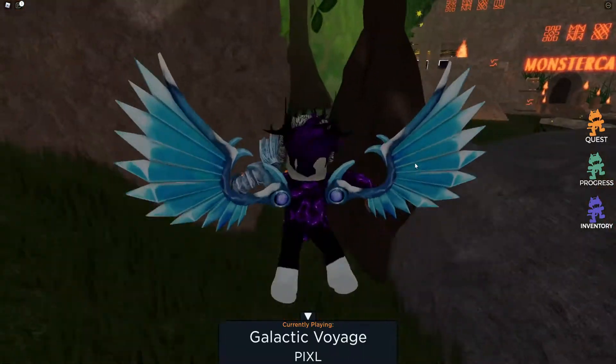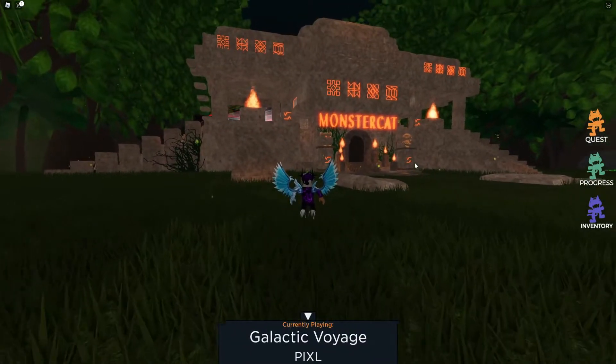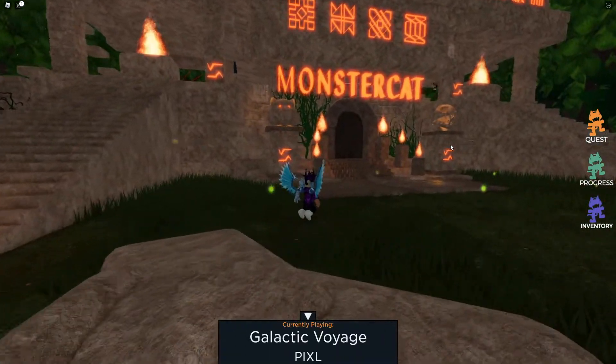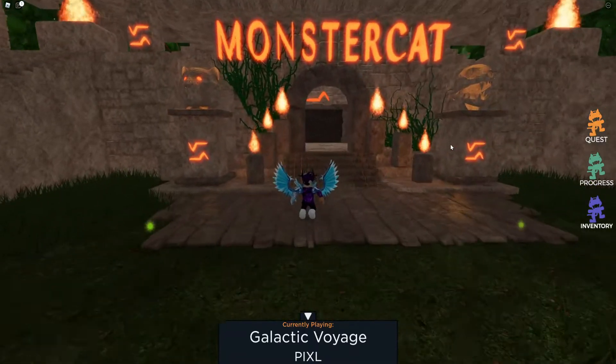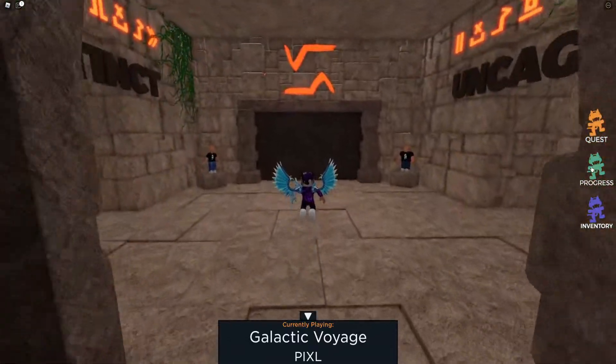To go ahead and get this trail, what you're going to want to do is go through this little Monster Cat temple and go to the dance floor of the stage at the other end. What we need to do is dance on the stage.